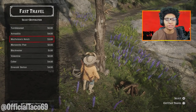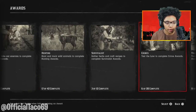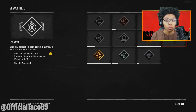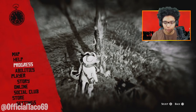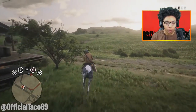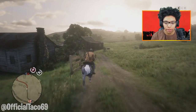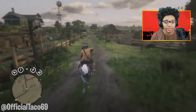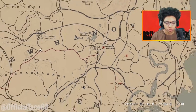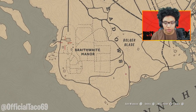Now, our third challenge: we have to go to Emerald Ranch and travel to Braithwaite's Manor in 3 minutes and 45 seconds. We've got a total of 1,000 XP so far. So Emerald Ranch to Braithwaite's Manor — let's head to Emerald Station right now and ride over to Emerald Ranch to start this challenge. We got to ride over to Braithwaite's Manor, which is south of the map right beside Rhodes.